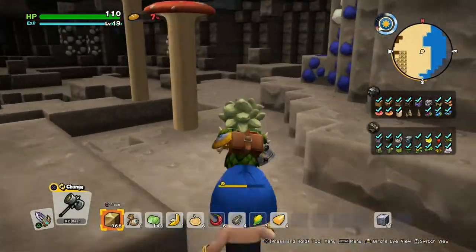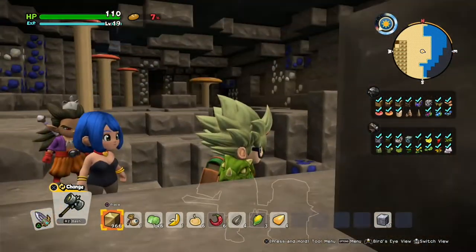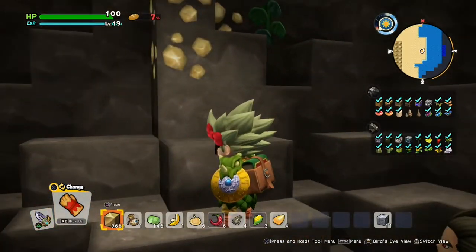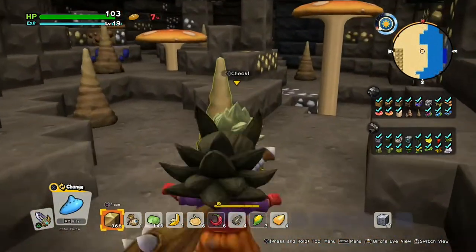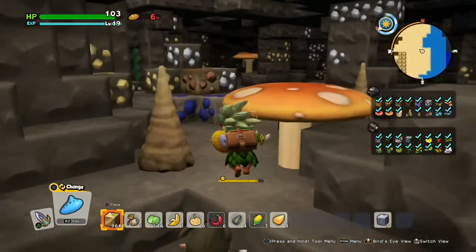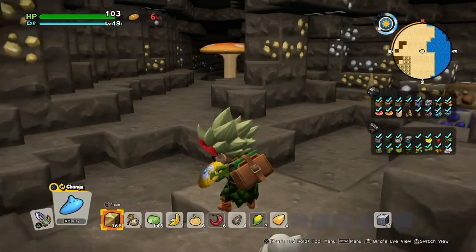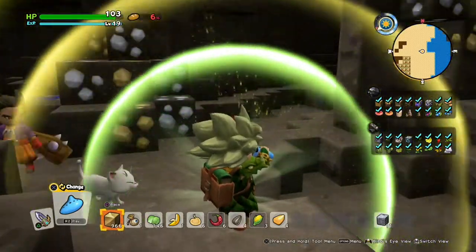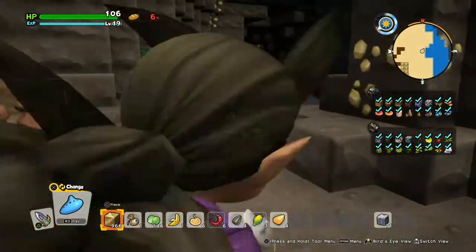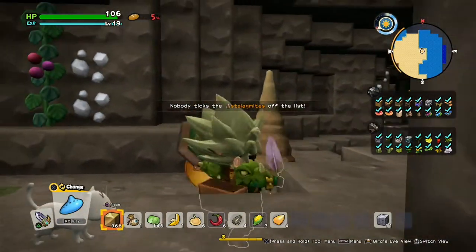Just keep looking around and you should find more a little deeper down. Here we have the sizeable stalagmites — there should be a smaller one to check as well. Not much left to check off. There are the smaller stalagmites.